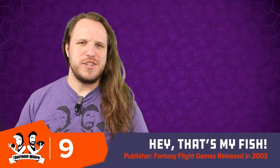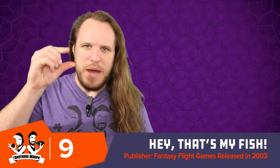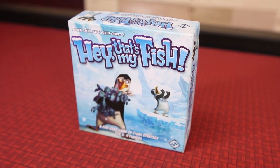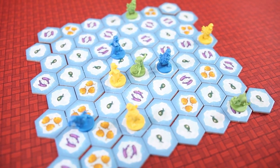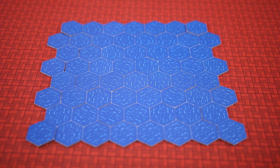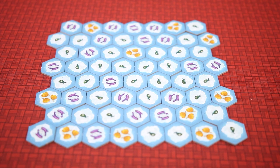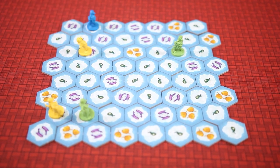Our number nine is a game called Hey, That's My Fish. Don't touch my fish. This is a weird, cool abstract game where you are little penguins on a big ice floe catching fish. There are tiles with one fish, two fish, or three fish on them. You have a number of different penguins depending on player count, and you must move in a straight line as far as you want, then stop on another ice floe. Whatever tile you left, you get to collect.